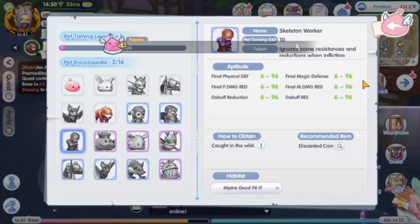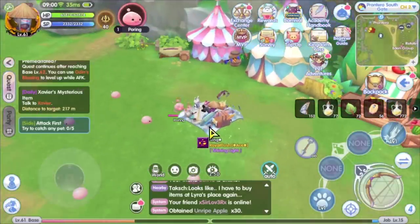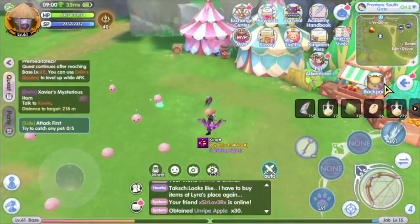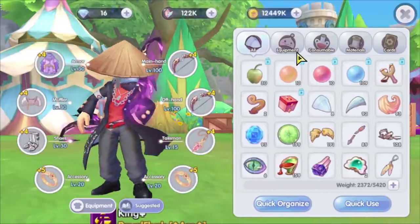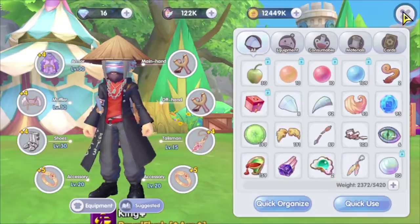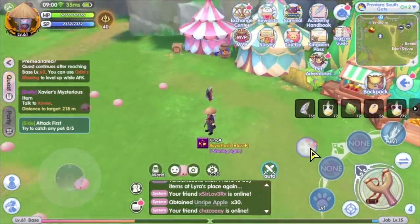The game does not show you how to catch the pet, so you need to figure it out yourself. First, you need to have the slingshot, the bullet projectile, and at least 6 pieces of taming item. Equip the slingshot like you equip a weapon normally, and select the bullet projectile that you want to use, similar to the elemental arrows.